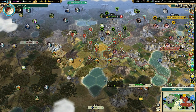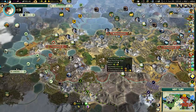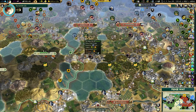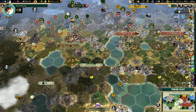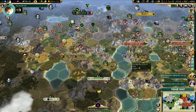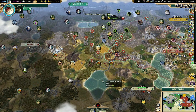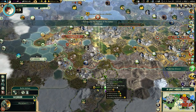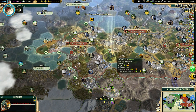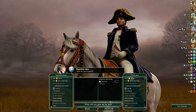If I can get both Neuschwanstein and the Eiffel Tower, I definitely won't have any problems with happiness. I am at 13 right now, but I might get more ideology pressure based on what ideologies other civilizations pick. I don't really expect them to get autocracy. We have 22 aluminum — I could probably sell some if I need more money.